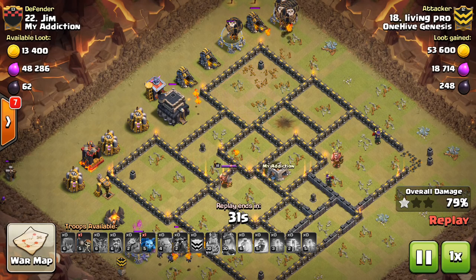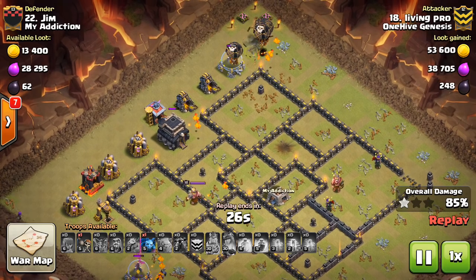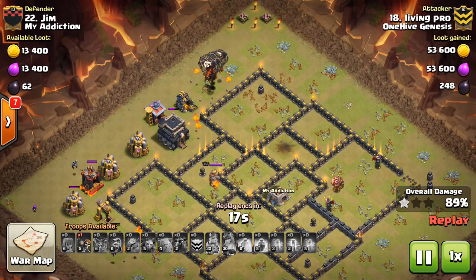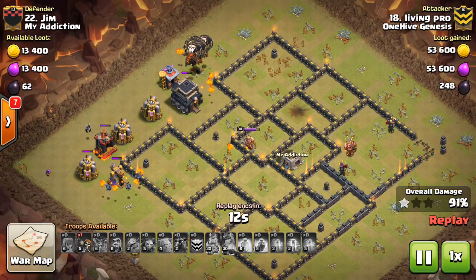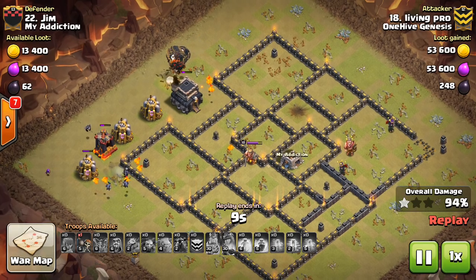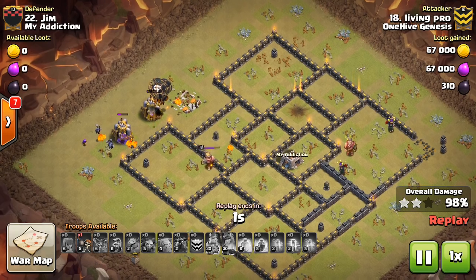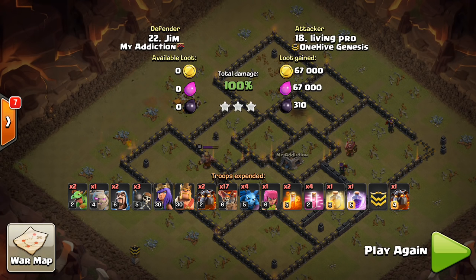A big mistake people make is they just Haste in each group of balloons — it's almost like a horseshoe pattern. They send in loons in a clockwise formation and drop a Haste on each group as it enters the base. That's the worst way you can do it. You want to focus your spells on the main group, and you want to supplement those balloons with the balloons coming from the sides — the reinforcements. But those are not the star of the show; they're just to take out that first layer of defenses.